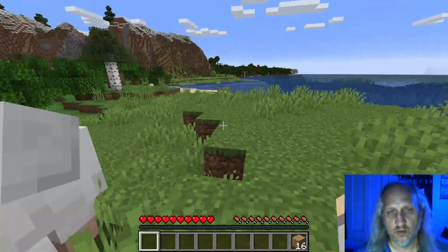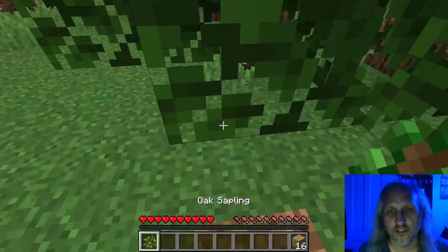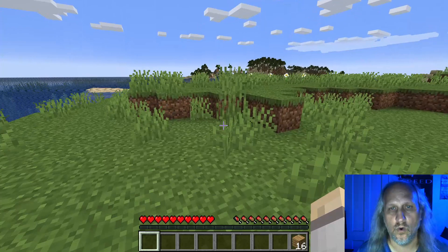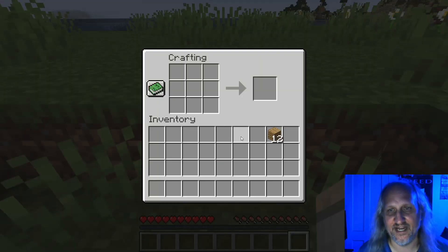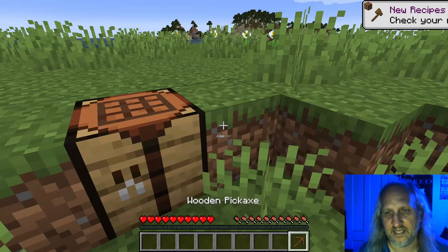So now what do we do? Well, now we make some tools so we don't have to chop wood with our hands. Let's replant — let's be good stewards of the environment. So how do we make... we have to make a crafting bench. I know what I'm doing — sort of. We're going to make sticks, and then we're going to make a pick first, because if I can get some stone it makes better tools. So we're going to look around for some stone real quick.